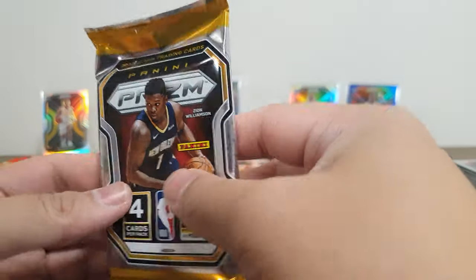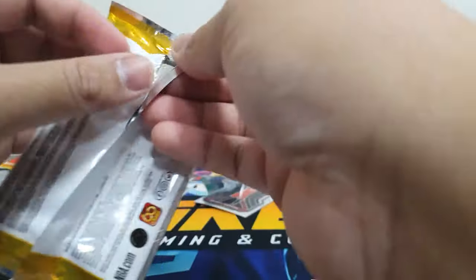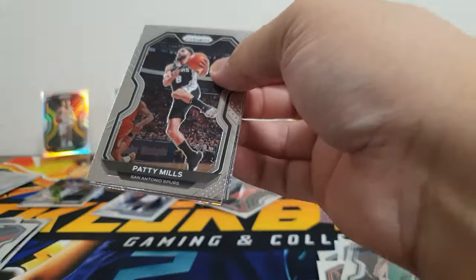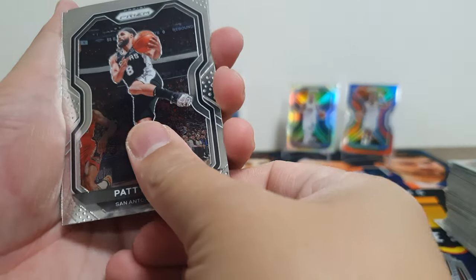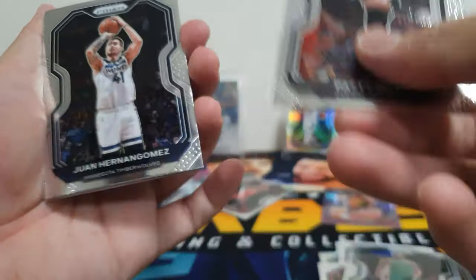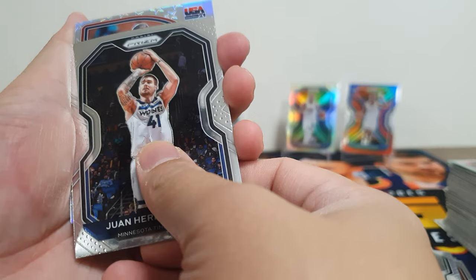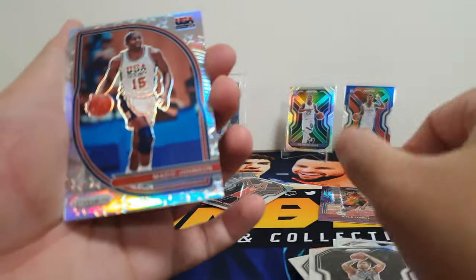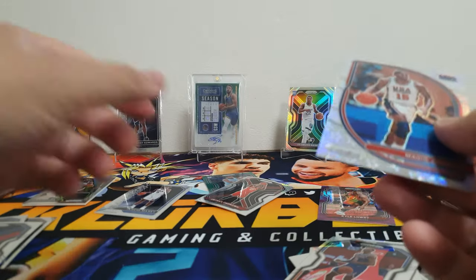Last pack, guys. So far a pretty disappointing break — no good cards. We have Patty Mills, Willy Hernangomez not a rookie, silver USA Magic Johnson — nice — and at the back RJ Barlow, not a rookie. That's our last pack.